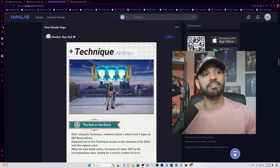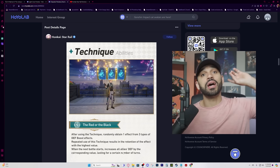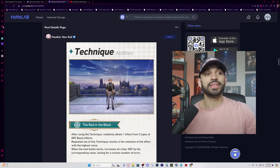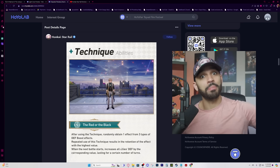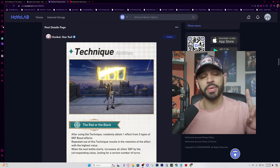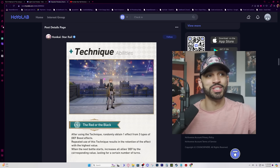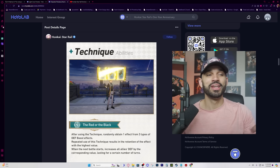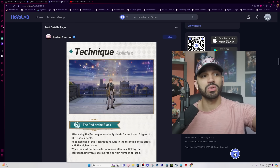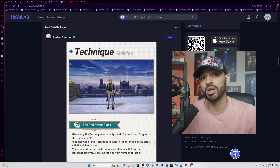I like that the technique gives everyone a defense increase — if a defense-scaling DPS comes out later, you'll automatically think of Aventurine. It also adds to team sustainability on top of his shields. However, it lasts for a limited number of turns, which is unfortunate. For meta runs, you'll be doing a lot of rerolls trying to get the highest defense value. It'd be nicer if the buff lasted the entire fight — that's a slight negative.